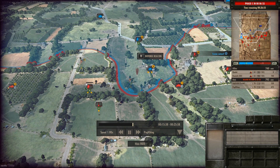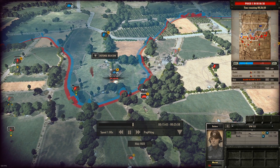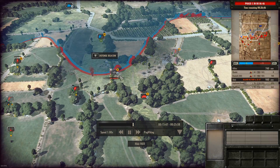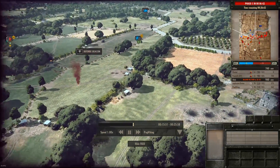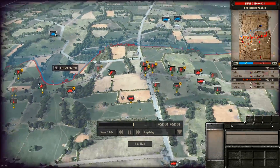I put up a defense beacon — I need help taking out this M5. It shouldn't be this hard, but my 222 gets a lucky shot on the front armor of the M5 and takes it out. So the killstreak is off.